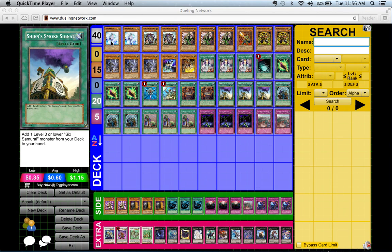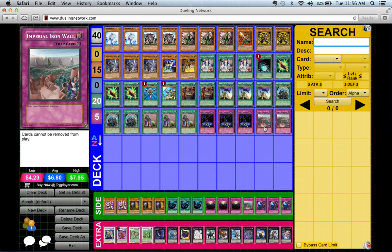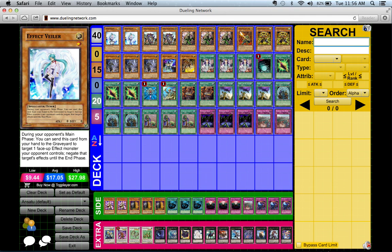Hey, what's going on YouTube! Gary here from GC Duels, bringing you a deck profile by viewer request of Six Samurai in an anti-meta interpretation. The anti-meta element, as you can see, is that we main deck Imperial Iron Wall. So with further ado, let me get into the deck profile.